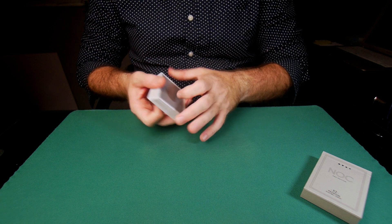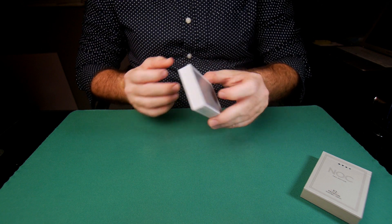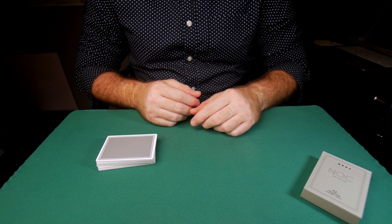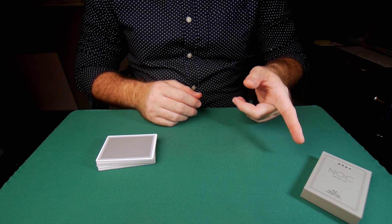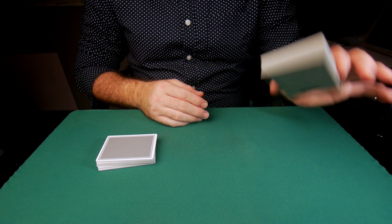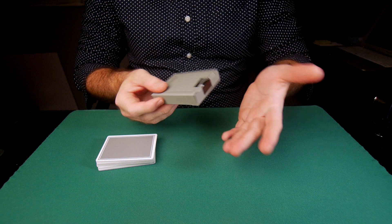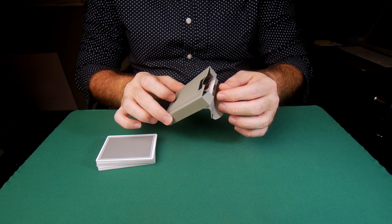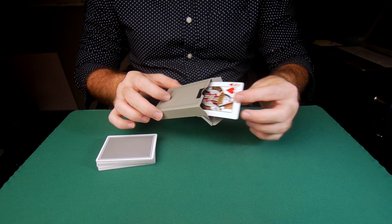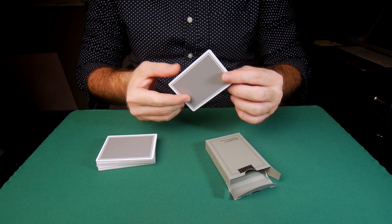I did say I was going to find the card, but I was going to find it in an impossible location. That's not the deck — that's not an impossible location. However, the box — it's been here the whole time in view. There's something in the box. Nothing in my hands. I'll open the box for the first time. There's a card in the box. He chose the queen of hearts — it's the queen of hearts, in the box. There's nothing else in the box.